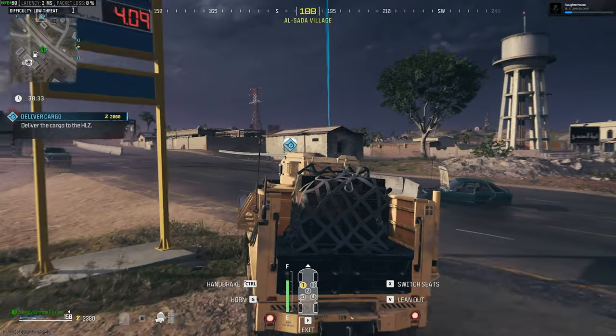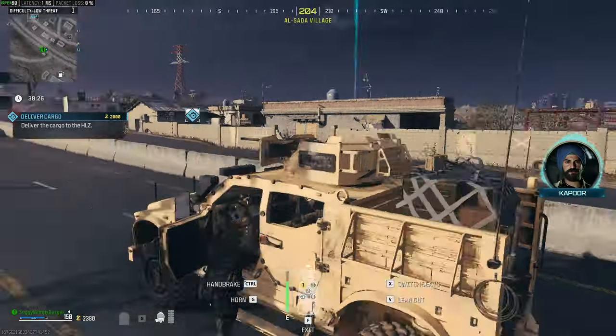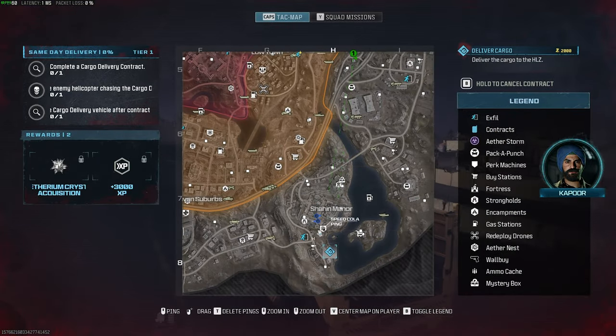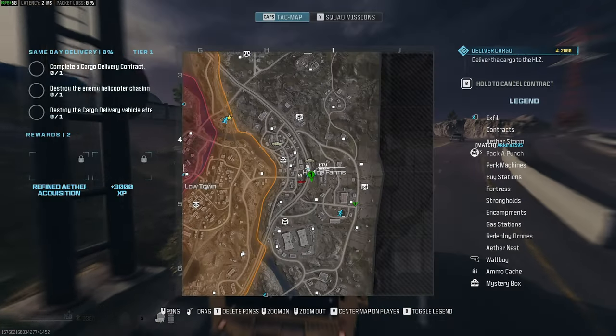All we need to do is drive towards the delivery point, but we need to destroy the helicopter that's chasing us. I'm pretty sure if we get out of the vehicle, we have only a few seconds to get back in before the mission is cancelled. So we're getting some progress towards our marked point now, finding where we need to turn off. We'll head down this way just to make sure we don't get Tier 2 zombies.